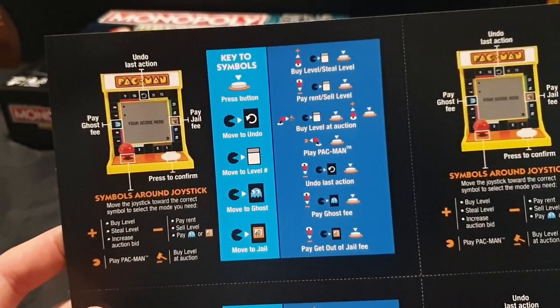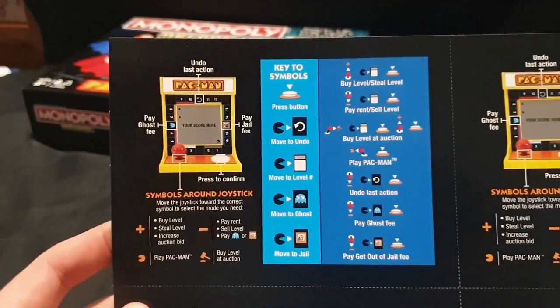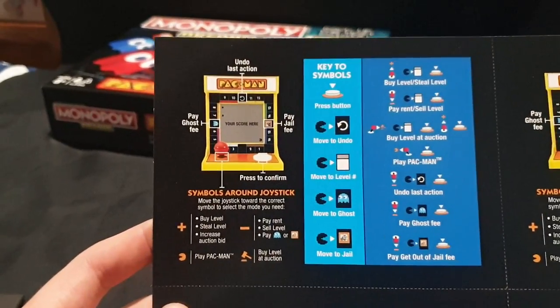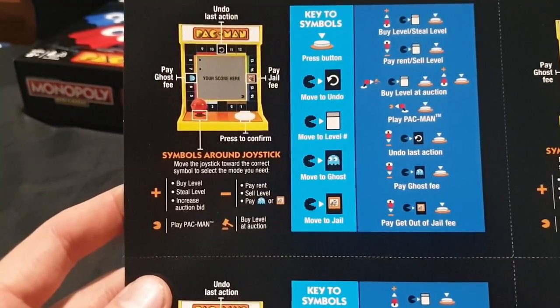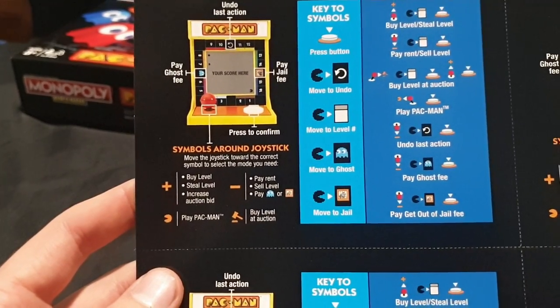On the other side of the reference card, undo last action is on the top. Pay ghost fee — this is on the arcade unit itself. Pay jail fee. Press to confirm. Move the joystick towards the correct symbol to select the mode you need: buy level, steal level, increase auction bid, pay rent, sell level, pay ghost, jail fee, play Pac-Man, buy level at auction.